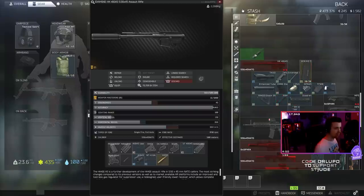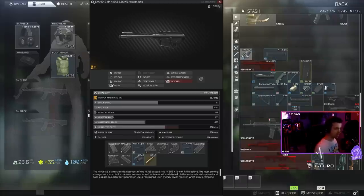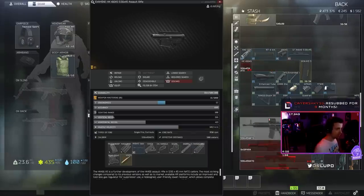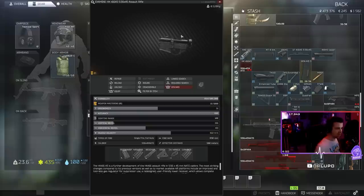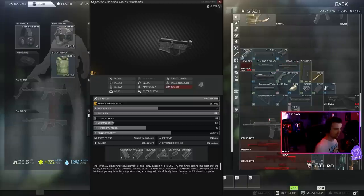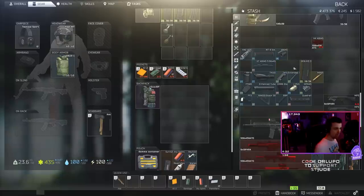The HK 416 is still not completely apart yet. Here's the adapter for the end of the barrel — the QD compensator, which had a suppressor attached to it because that's how you have to mount it. Here's the gas block for the front of the gun so it even functions. Here's the barrel. I'll take the upper receiver off — this is the lower receiver. All this stuff right here turned into that gun. All these pieces I've found in raids, gotten out with, and put this gun together to use in the game.